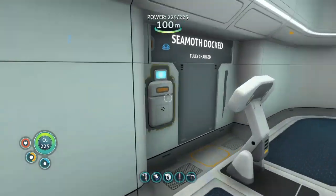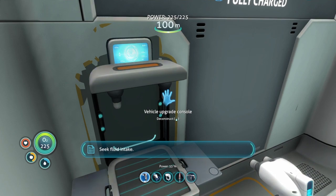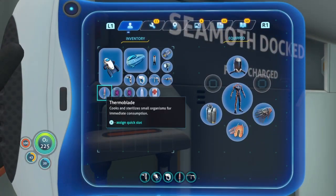With the prawn suit I need to get the depth module MK1. To make this we need three nickel ore, two rubies, and a plastil ingot. The two rubies are easy and the nickel ore is always hard to get, but we've got it so it's all good.